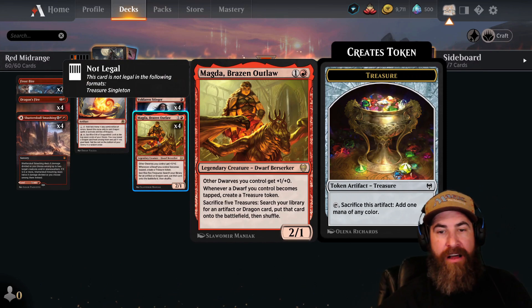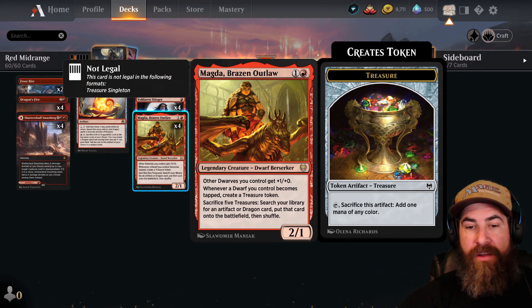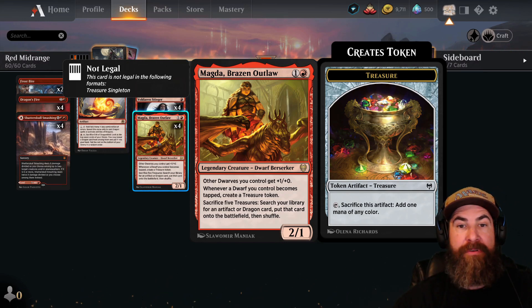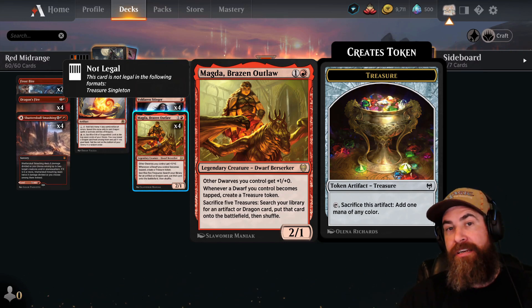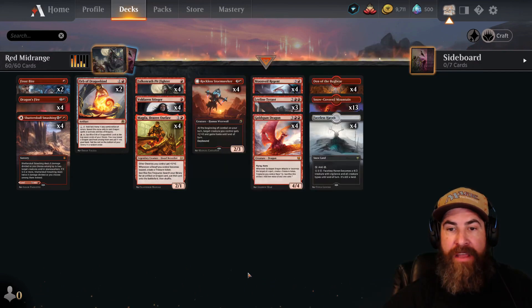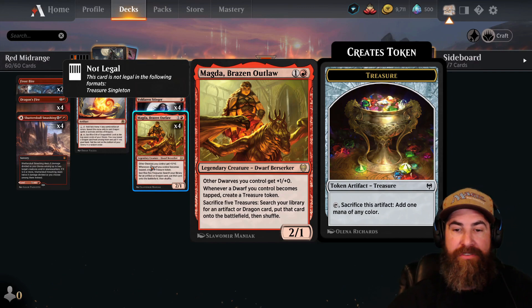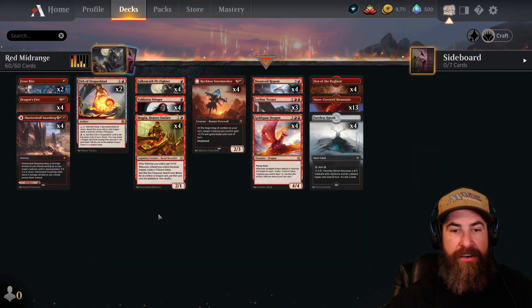Lastly in the early game, two copies of Magda, Brazen Outlaw. It's just a way to help us ramp, and if our opponent doesn't stop Magda soon and we don't need the treasure tokens, we have a whole bunch of dragons we can sacrifice those treasure tokens to go get ourselves a free dragon.